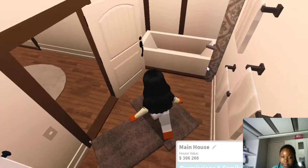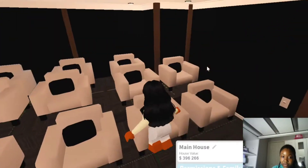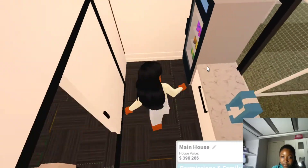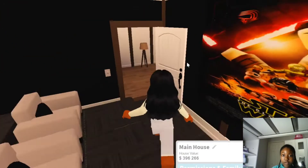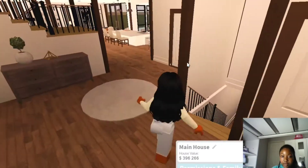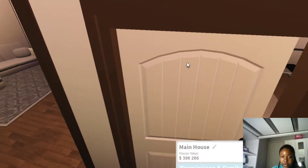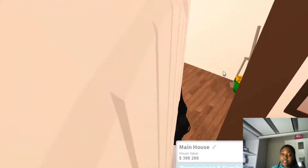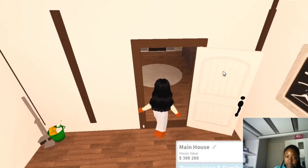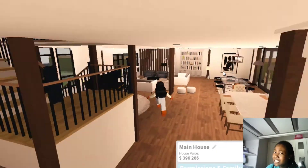Here is the downstairs bathroom. I already did a house tour really recently so I'll go quickly. Here's the movie theater and the little food area. Here's the basement, a little scene area, the gym, and the gaming room. Guys, if you want to see a better house tour go watch my video — it wasn't too long ago. Here's my laundry room, which is humongous — it used to be a bedroom but I changed it. And here's my huge kitchen — I don't know why it's so huge, but it is and I like it because I love spacious houses.